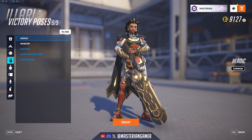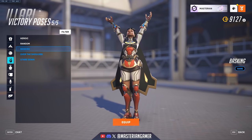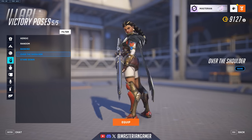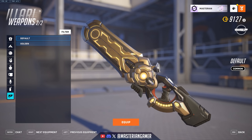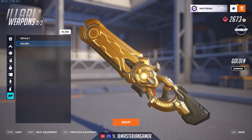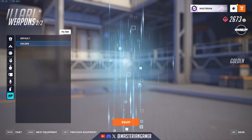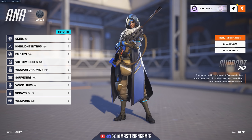Taking a look at the victory poses, she has the Heroic pose, Basking — which I think is going to be a pretty popular victory pose to equip for her — Over the Shoulder, and Stare Down. One last thing to look at is the golden weapon, which at least for the base skin doesn't change it too much — it basically just adds a golden sheen, and by default it's already fairly gold.